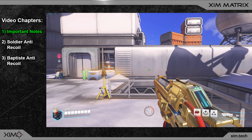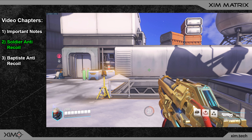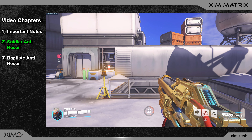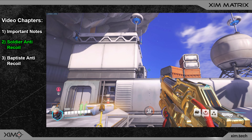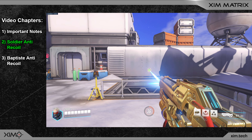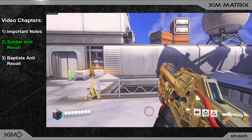I'll explain that by showing an example, but first let's focus on Soldier's anti-recoil when not being on target. Soldier only has vertical recoil and its intensity changes the more bullets you shoot. For the first few bullets the recoil is almost zero, but after that the recoil increases a lot and seems to stay for the remaining bullets in the magazine. We must handle this with at least two recoil stages: one for the light recoil at the beginning and one for the stronger recoil right after.